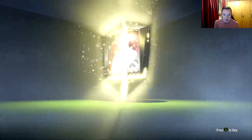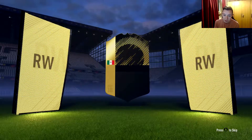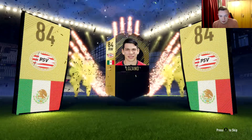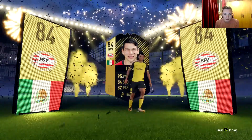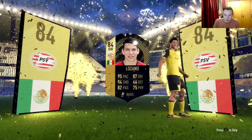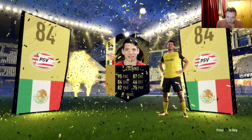Come on, come on - what is it? Argentina flag - come on! Oh, it's Mexico - that's Lozano! I'll take that, that's not too bad. He's a decent super sub, and a walkout as well. Lozano - that's a very, very good card.